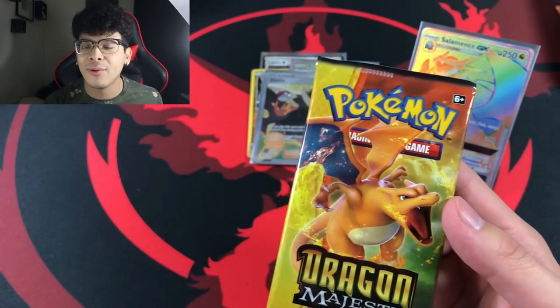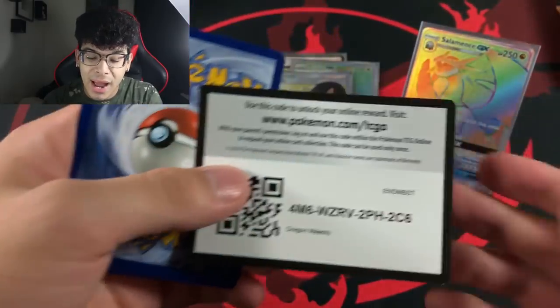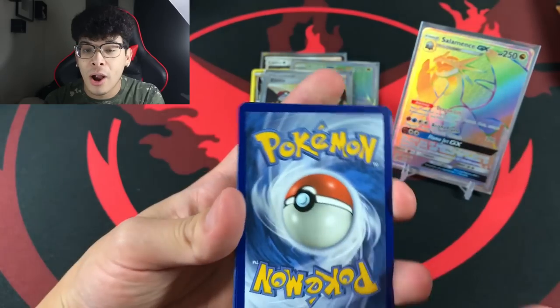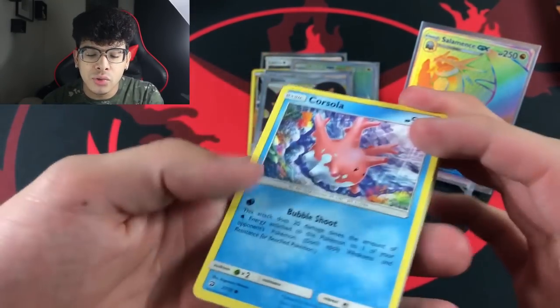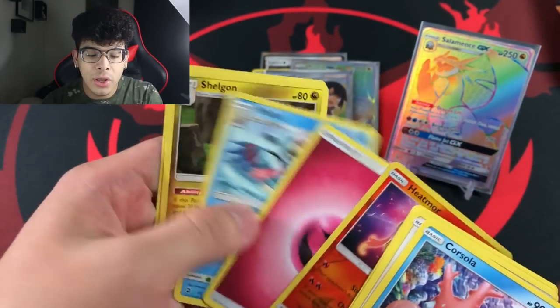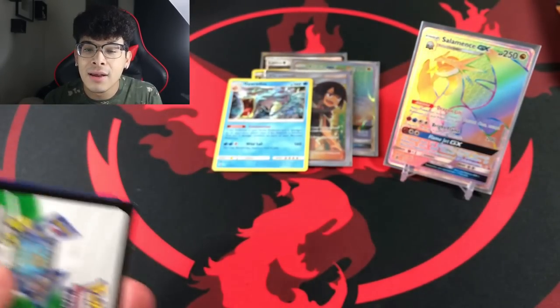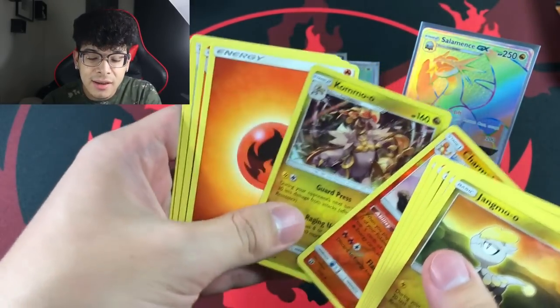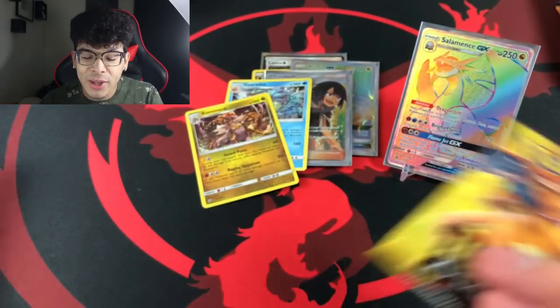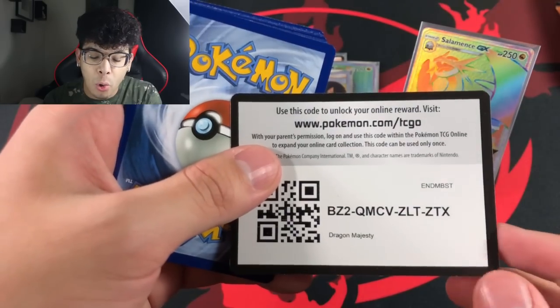Imagine if we get all of the bangers early on and then later in the video we get absolutely nothing — that would actually be pretty depressing. But you guys have never seen this before — two secret rares and a full art back to back. That is something you do not see every single day. This honestly kind of brought back my good vibes and my determination to continue opening Dragon Majesty. If we can pull two secret rares back to back, we can definitely pull the golden ultra Necrozma. All it takes is luck.